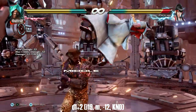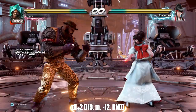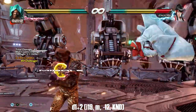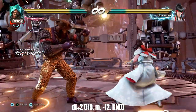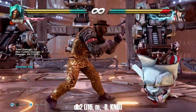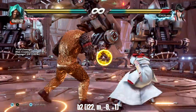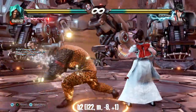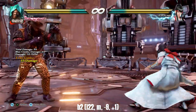Down 1+2 is a mid-launcher that's evasive against highs — safer but slower than down 4, and very useful at only negative 12 on block. Down back 2 is a safe mid counter hit launcher that also wall splats and has decent tracking — very spammable. Back 2 is a safe mid long-range counter hit launching homing move that's relatively quick and does about everything you could want a homing move to do.